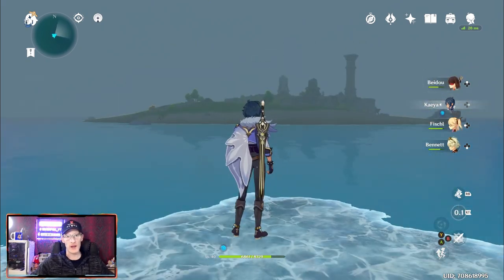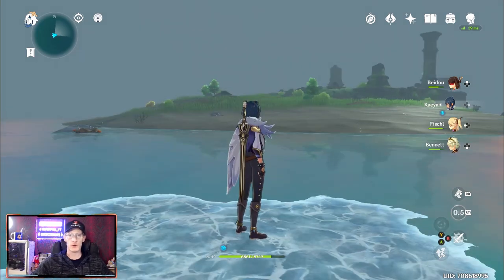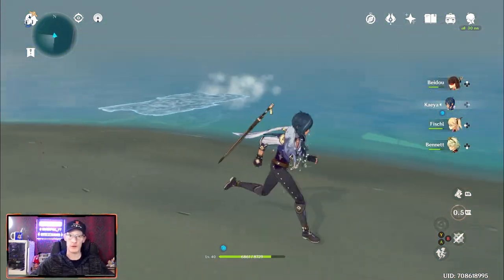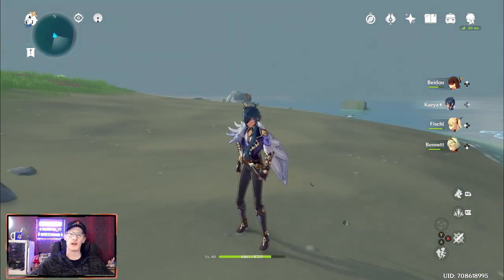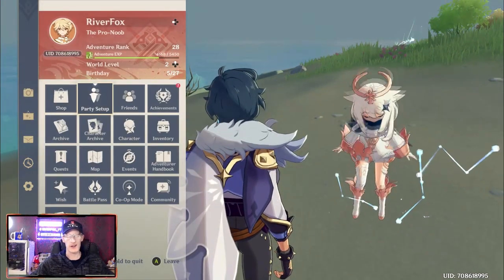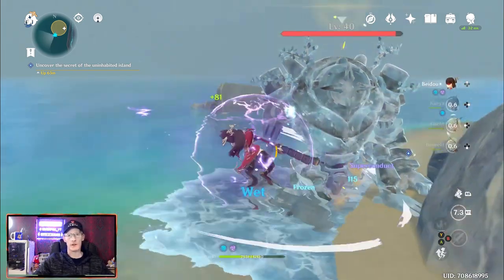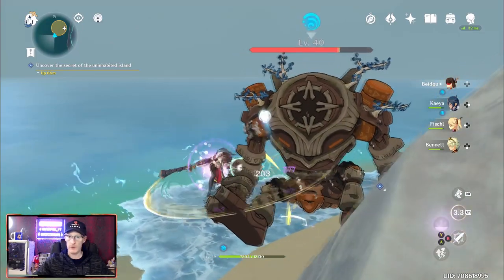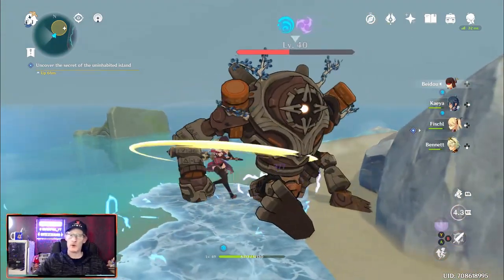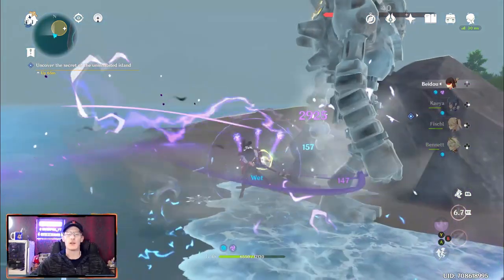Once you land on the island, it will unlock the Seeds of Stories quest. The first thing you want to do is loot around — there are quite a few chests on the island and lots of crabs as well, so make sure you collect those before you start the quest, because once you start, you'll end up leaving the island. There will also be a Ruin Guard: a couple of them look like they're rotting away, but one will come alive as you go around, so you'll need to clear that off as well.